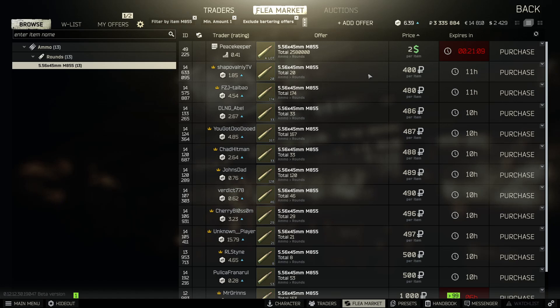I was the guy buying 400 light bulbs for 6K and flipping them at 12K, doubling my money. I was running the flea market back then, and I'm trying to educate every single one of you to use it to your advantage and save money. All those rubles you save go into better kits, better gear, more fun, and a more enjoyable experience — making you a chad.